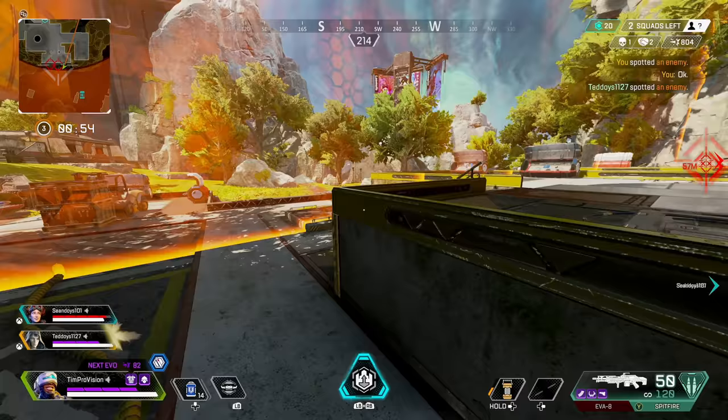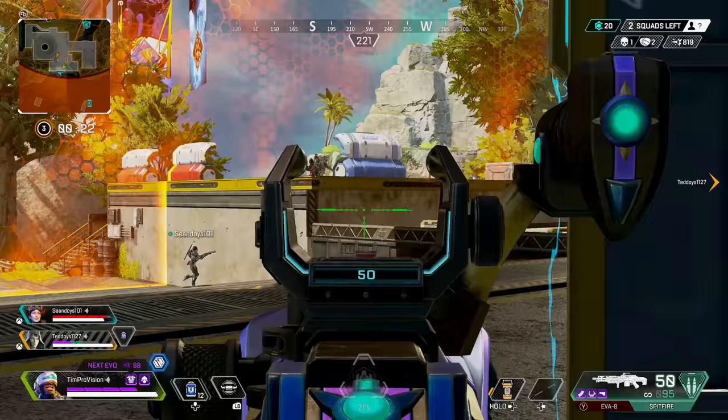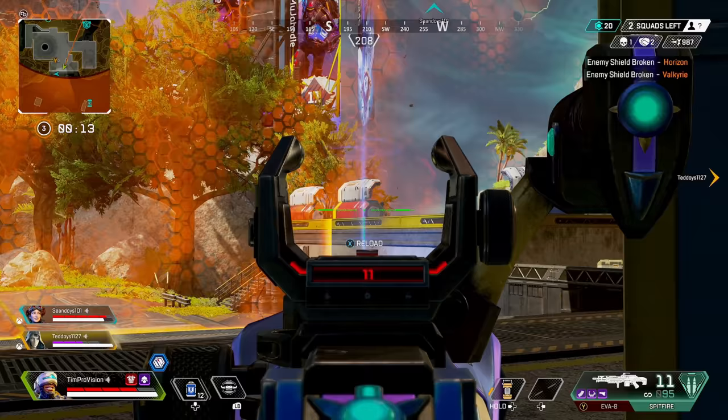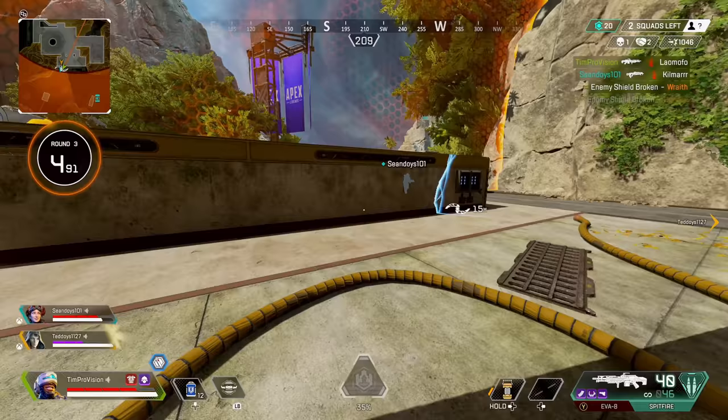The second scenario is a 3v3 endgame situation where one team is exiting the ring very late. I use my ultimate and hop right into the middle of the open area, pinching them up against the ring and preventing them from moving into command center. At the same time my teammate rotates through command center to get the far doorway so they have no way of exiting. We completely pinch them off, get a knock, and then apply pressure to get the win.